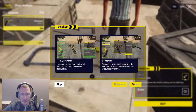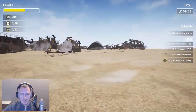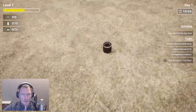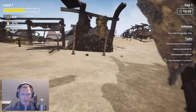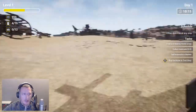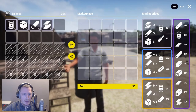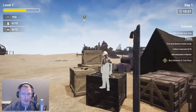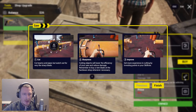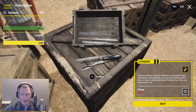And then we can buy the hacksaw, but we don't have enough money for that one. So we need to find more metal to break down. And apparently there is already some metal laying around that we can use. Then maybe we can sell this and buy it all. Now we can buy — yeah, now we can buy this. So we can cut with it. Sharpness — if you improve it, it gets better and better.